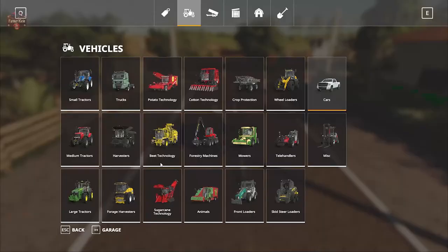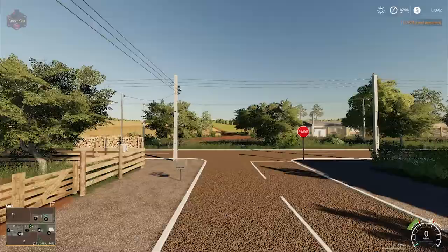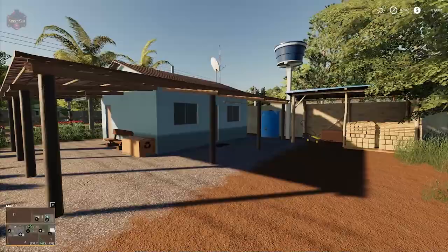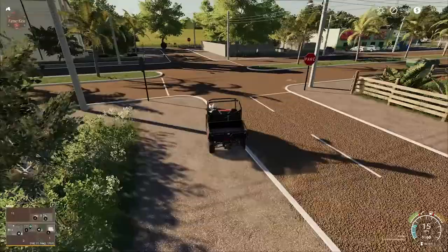Going ahead and buying one of these houses — looking in our garage we do not own any additional buildings, so the farmhouse here cannot be sold from within the garage. But if we do sell the main farmhouse, we could place our own sleep trigger down here. There's not a lot of storage, but if you're looking for somewhere to sleep at night, it might just fit the bill.